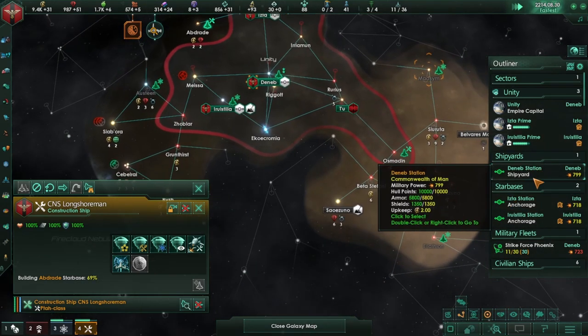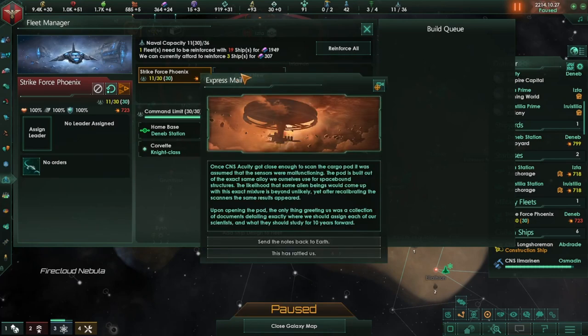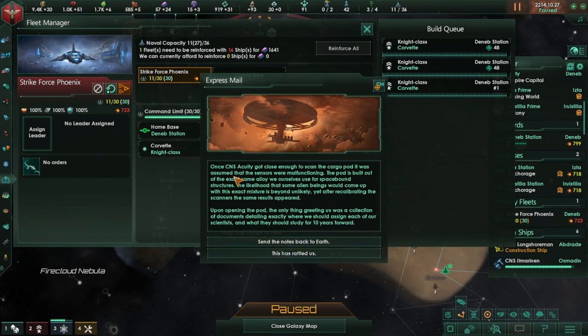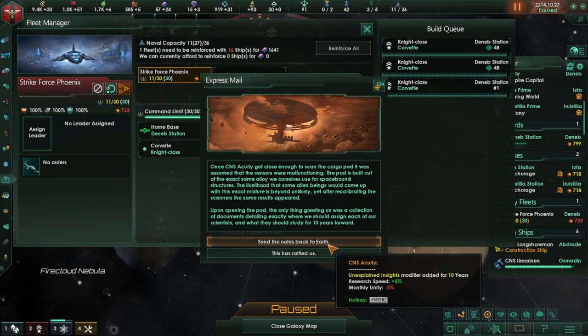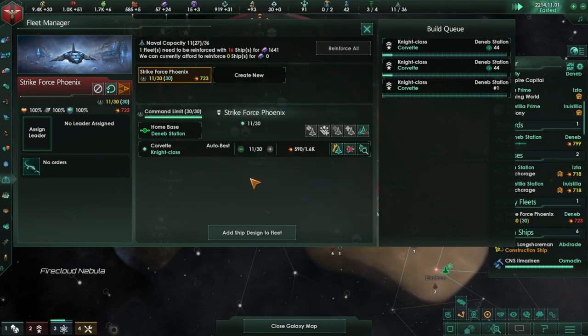We found exotic gases — that's great. So we have two of our anchorages, which now means we can build all of this. A closeness scan — it was assumed sensors were malfunctioning, but the pod is built of the exact same alloy we ourselves use for spacebound structures. The likelihood that some alien beings would come up with the exact mixture is beyond unlikely. Upon opening the pod, the only thing greeting us was a collection of documents detailing exactly where we should assign each of our scientists and what they should study for the next 10 years. Let's go ahead and say yeah, that's fine — these people were obviously something to do with us anyway, so we don't need to be xenophobic. Research speed increase — that's always nice.